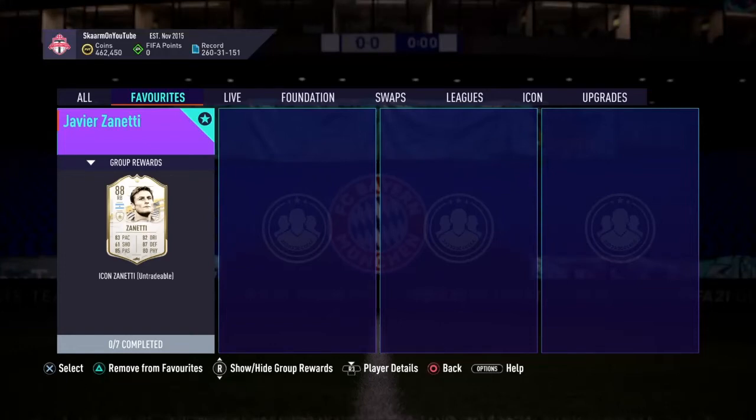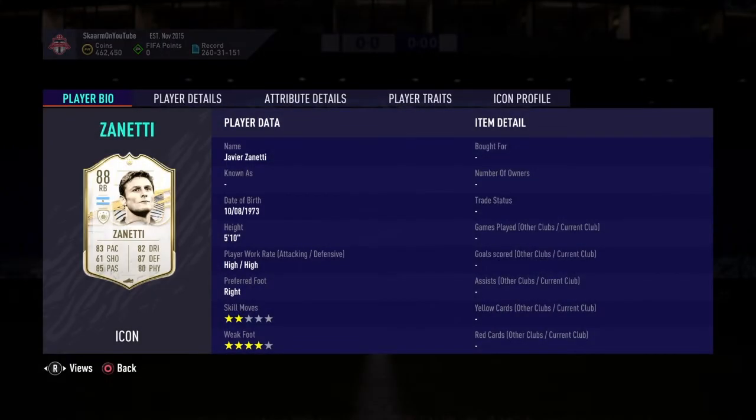What is up guys, it is Skarm, and for today's video I'm going to be completing the base icon SBC for Javier Zanetti. He is an 88-rated right back card, 5 foot 10, high/high work rates.